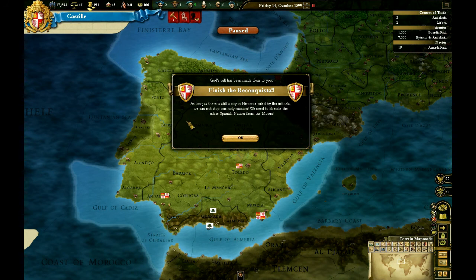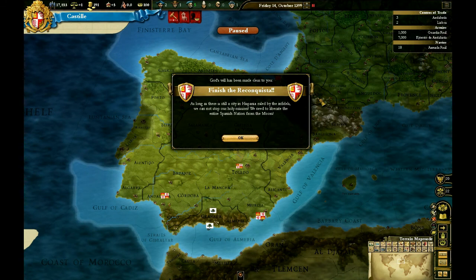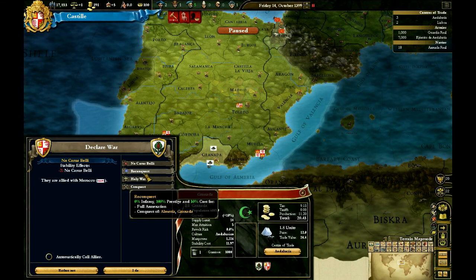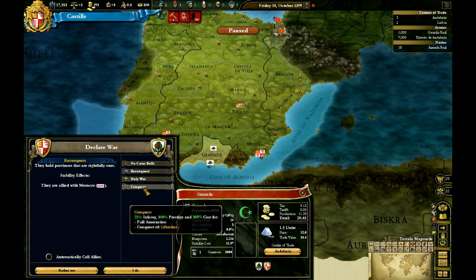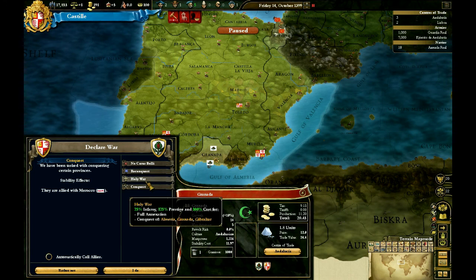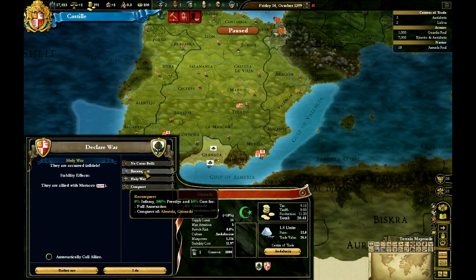If you're playing as Castile, this is always going to be your first mission. Your first mission is to kick Granada off of the mainland, so the first thing we're going to do is declare war on Granada. We're going to use the Conquest casus belli — actually, we'll do Holy War, because it'll give a better prestige bonus. Every casus belli gives you a different breakdown of how infamy will happen.